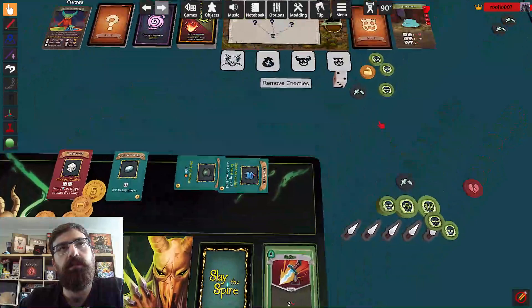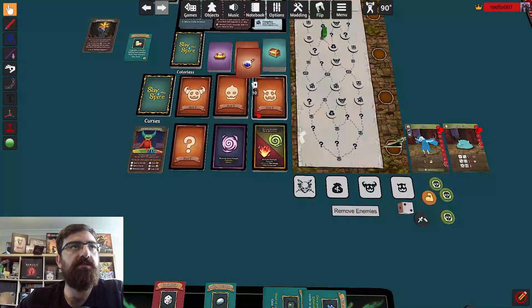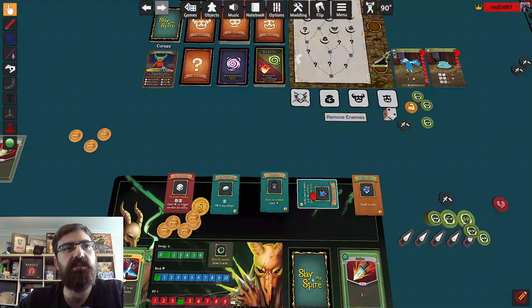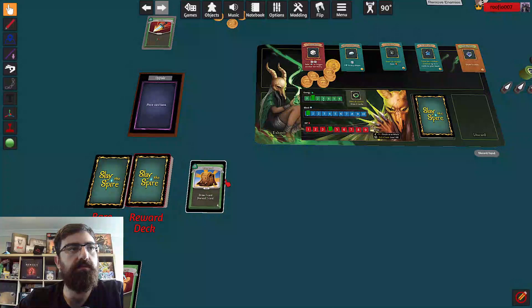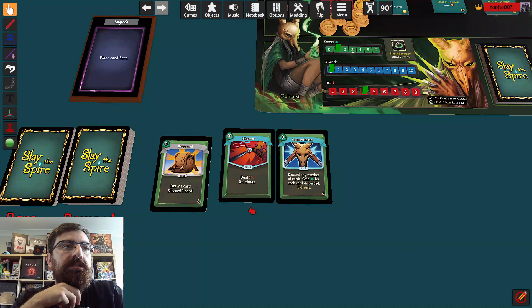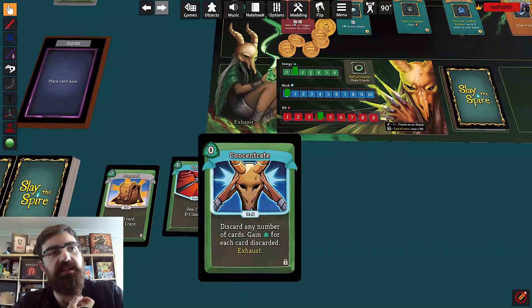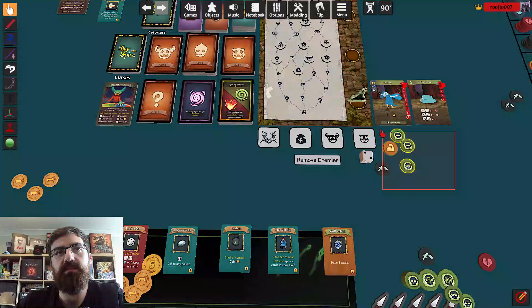We get one gold. We're also getting a potion — shuffle the potion deck and take the first one. Potions are a used-once item but they're pretty good. We'll take a card — I want more poison stuff. Concentrate could be really good. Discard any number of cards and gain energy for each card discarded — that would be great if I got that in my initial draw, and I can really lay on the poison straight out of the gates.